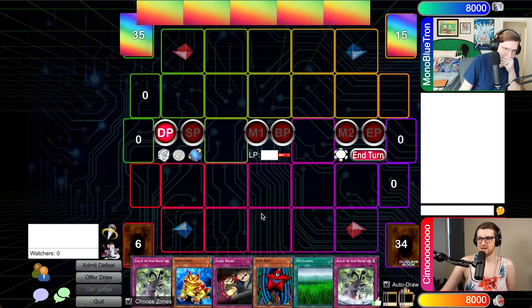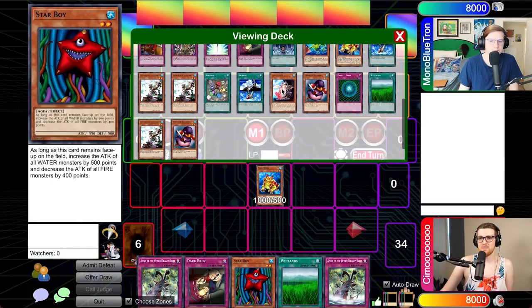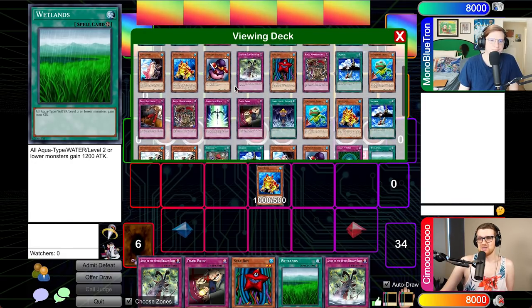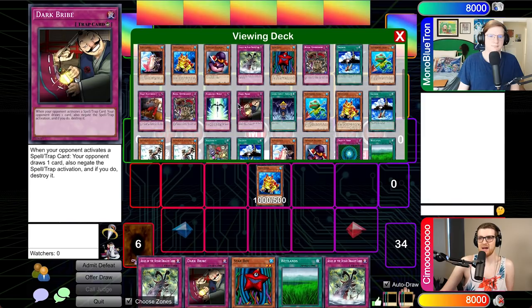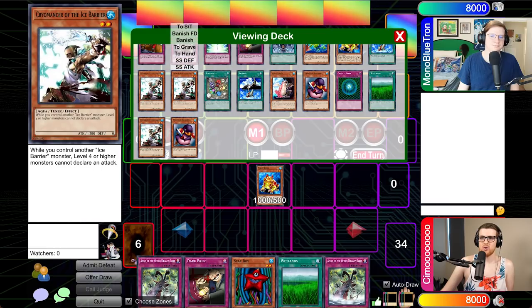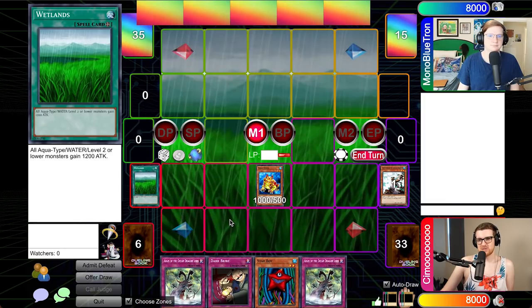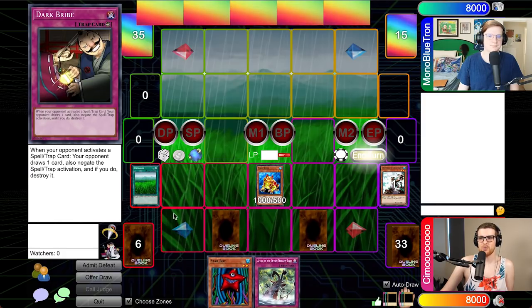This is the best hand I've ever seen in my life. Oh, it gets even better. Main phase one. I don't even know if this is a good move or not — I am going to normal summon Swap Frog. I will use the Swap Frog to dump a frog out of my deck. It's technically any level two or lower water, which is my entire deck. The problem is I don't know what I want because this deck is so bad. I'll go with the funniest card I can — Cryomancer of the Ice Barrier. Then I will activate Wetlands, so my frog is 2200 attack. I will set two cards face down and throw it to you.